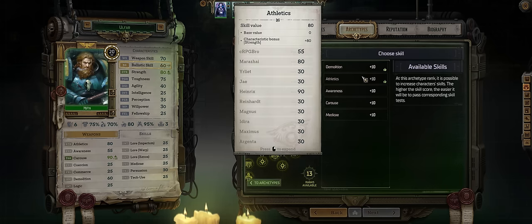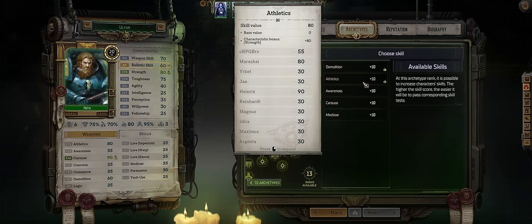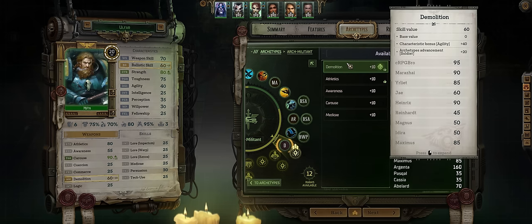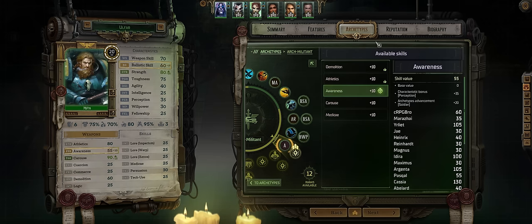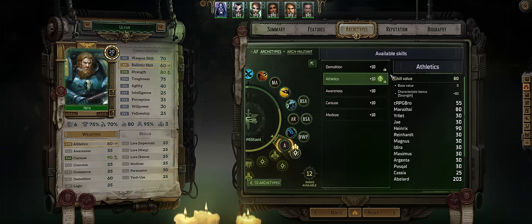As for his skills, it's going to depend on what other party members you have. Ideally Athletics, unless you have Abelard or Heinrichs, in which case go for Demolition, unless you have Argenta. If you have both you might as well pick Awareness. I'll be going with Athletics because I won't have Abelard or Heinrichs in my party with him.